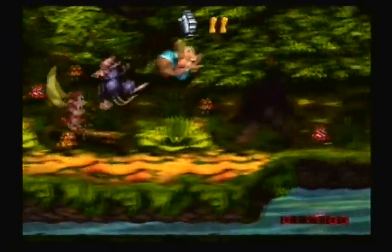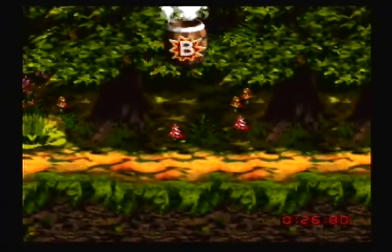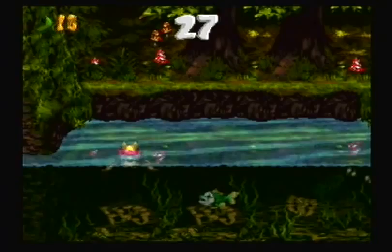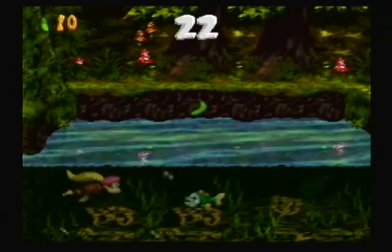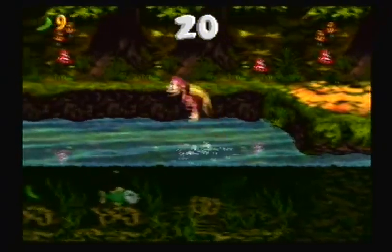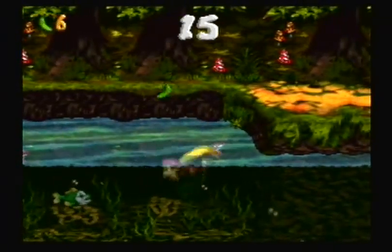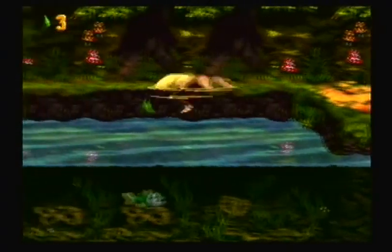I would advise doing Riverside Race in two parts. You'll need to beat the time at the bottom — I think it's like 1:15 is the best time. You need to beat that time, because if you don't, you won't be able to get the Secret Banana Bird in this level. This will come into play later when we meet the Brother Bear of this world.